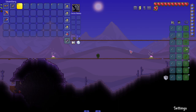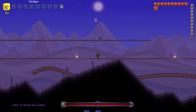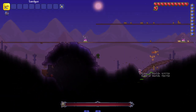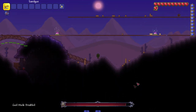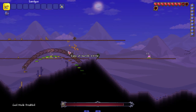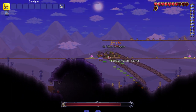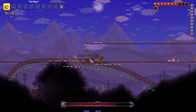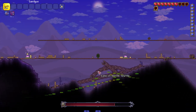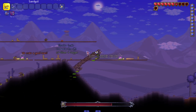Alright let's do it. Oh, it doesn't go through platforms - I never knew that about the sand gun. I was in god mode for a sec, let me take a hit because I deserve it. The good thing about the Eater is it heals us a lot. The sand gun can't shoot through platforms which is not helpful at all, but it's a fairly strong weapon.